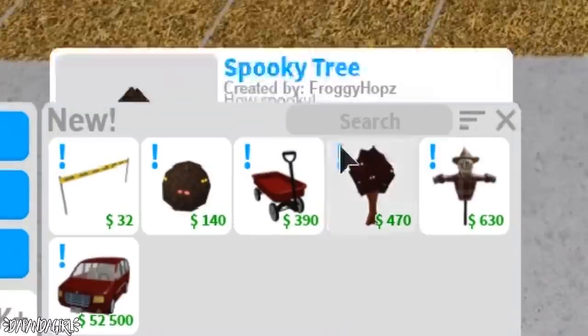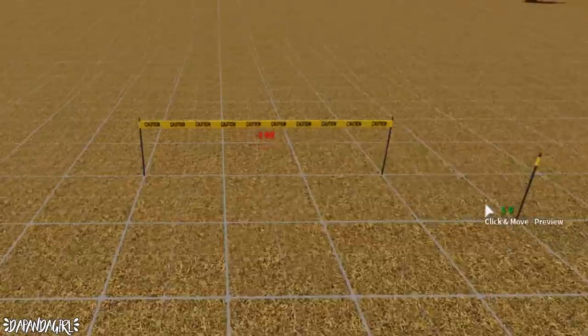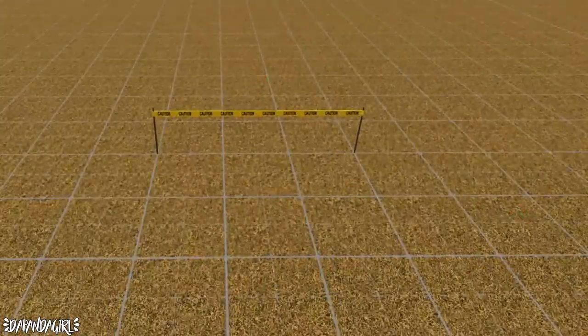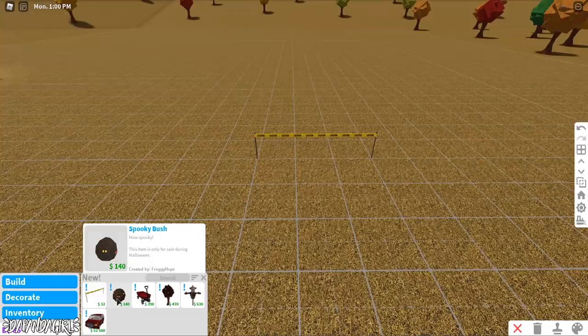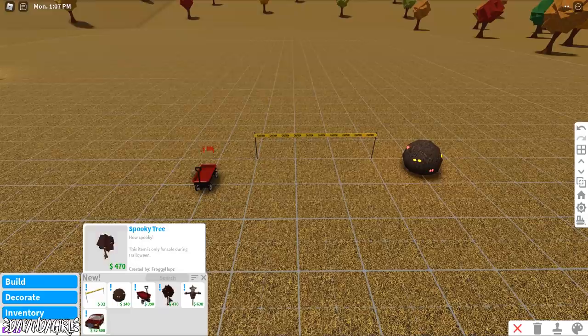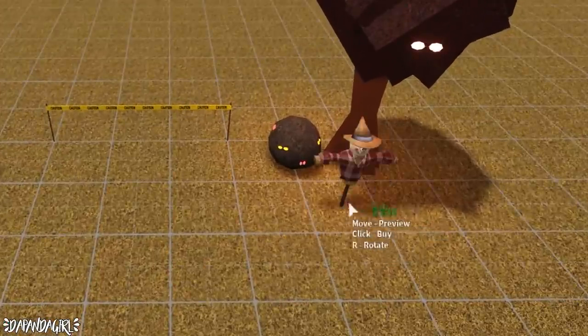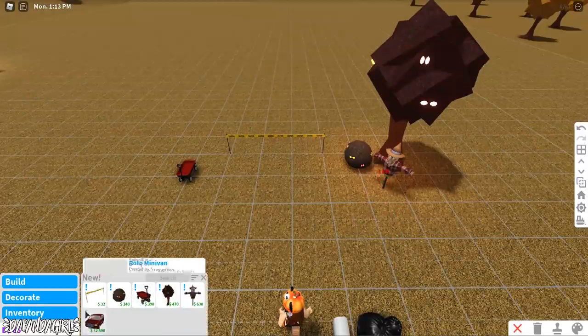Going into build mode — here are the new things. We have a caution tape fence, which is going to be so cool. So many people are going to be doing haunted houses with this. We also have a spooky bush, which was here last year, the spooky tree, same as last year, and a scarecrow.